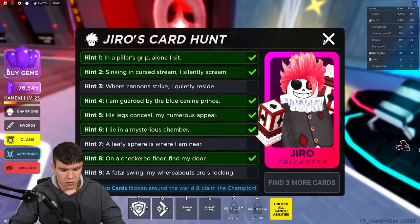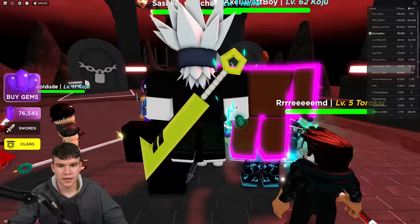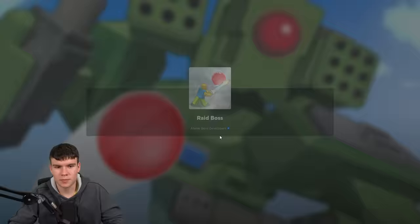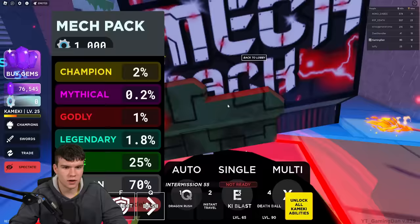For 'where cannons strike, I quietly reside,' that is going to be in the mech boss area. Let's go fight the villain mech. It's a glowing thing behind the fourth door on the left — wait for it to open. So we need to wait for this fourth door on the left to open, and then we're going to be able to find it. Fourth door on the left: one, two, three, four. It's a glowing thing behind the fourth door, so we need to wait for this to open.